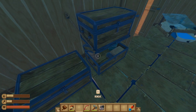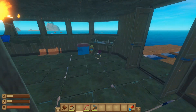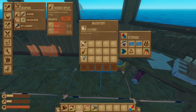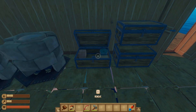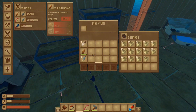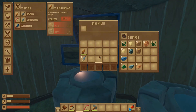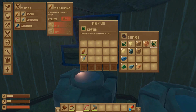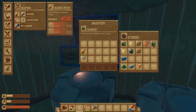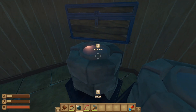A bunch of scrap we got. I think the only thing the feathers make is arrows, right? I could be wrong. We'll put them in with the plastic for now. So we have almost two stacks of seaweed, almost two stacks of sand, about a stack and a half of clay. We only got 10 metal out of that, which is not cool. We got 17 copper though — we really needed the metal, but it is what it is.